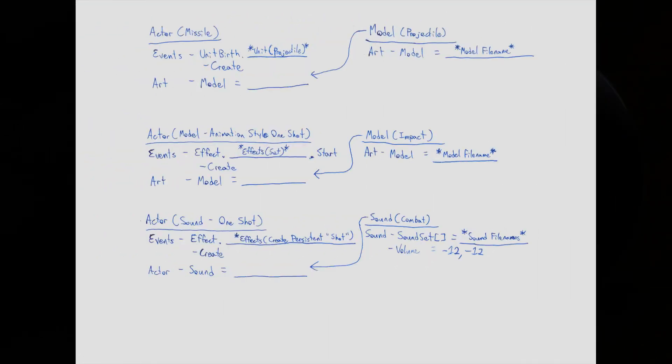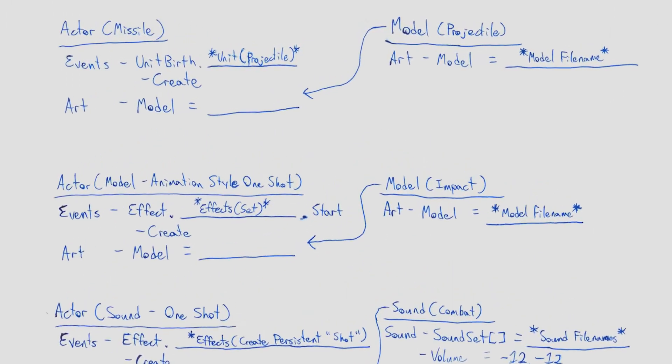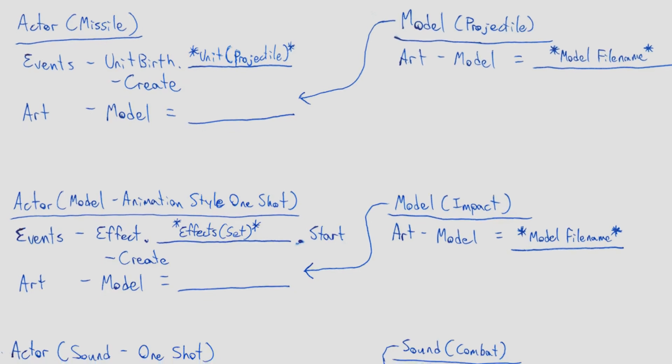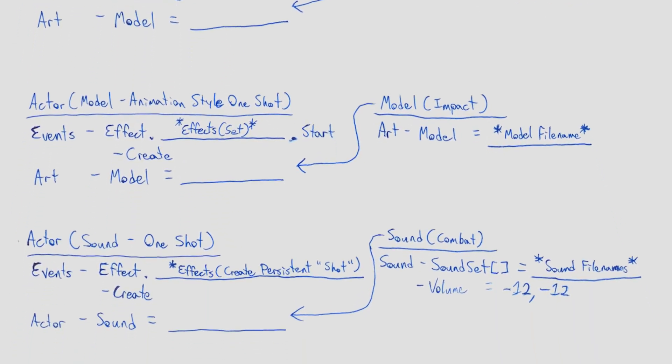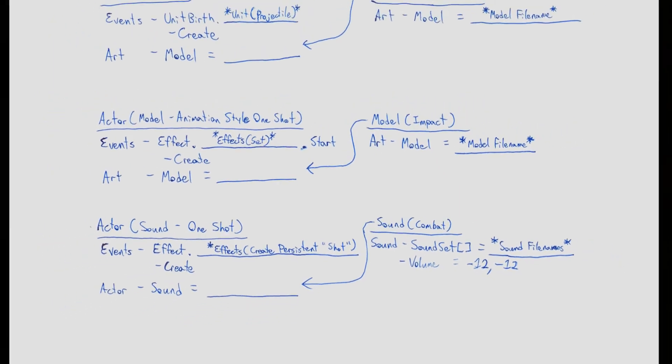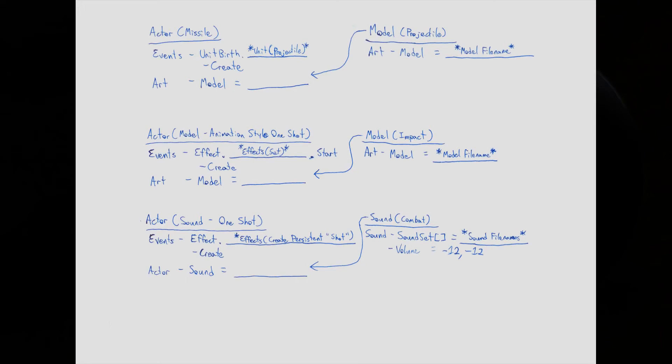For the second page, I put all the actors here. The actors can be best described as the data editor's trigger editor, or something to that extent. Basically, in the event, you define the actions when that event occurs. So if a particular unit is spawned — in this case, our projectile — we can define an asset that goes with it. If our projectile is created, it will also create the model and associate it with that projectile. We can also define sound effects, tying them to the effect we created. So when the projectile is launched, we play this particular sound set — which is a set of sound effects — and the game will pick one of these to play back when the projectile is launched. But enough of these diagrams, let's go into the data editor.